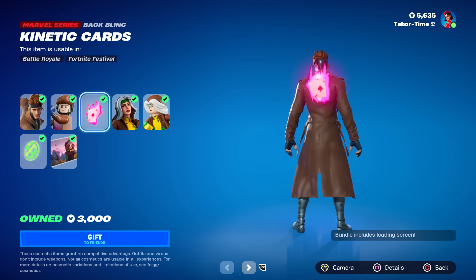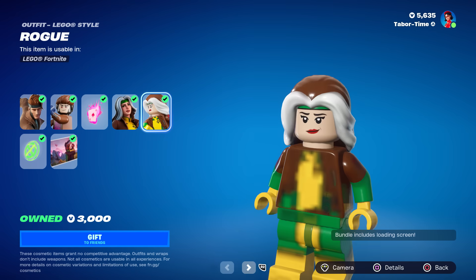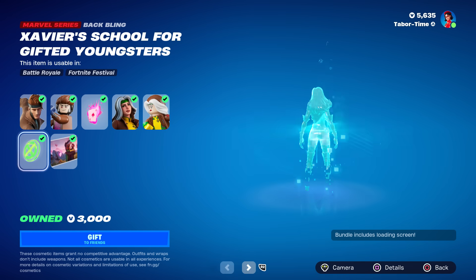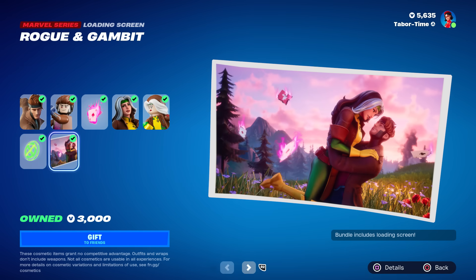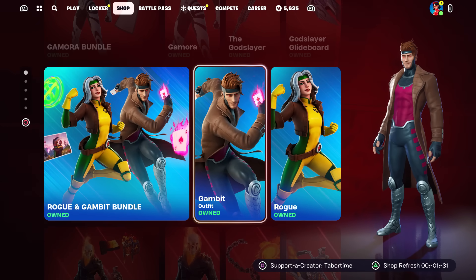Gambit's Lego skin is pretty cool I guess. I love the back bling — the Kinetic Cards. Rogue is not bad; I do like the green and yellow. Here's her Lego skin — that looks kind of strange as well, and then her back bling is just okay. Pretty sweet loading screen. Unfortunately I don't see the glider — the glider is one of the best parts about the bundle.